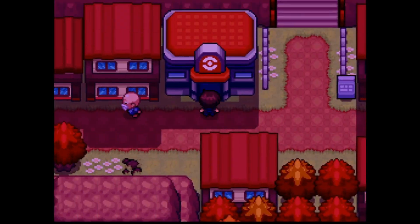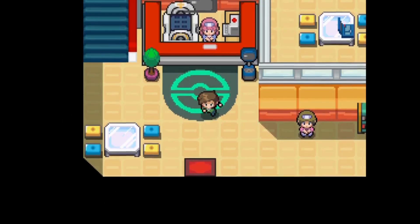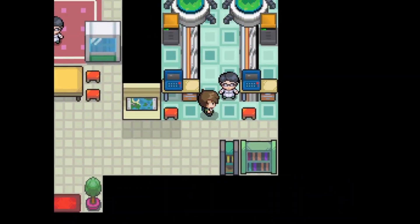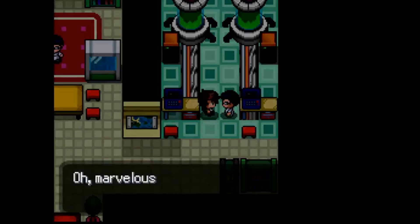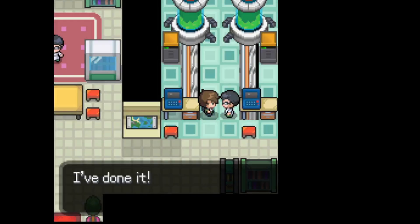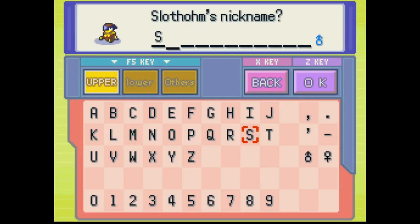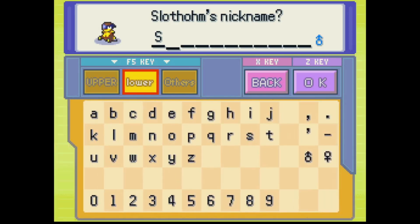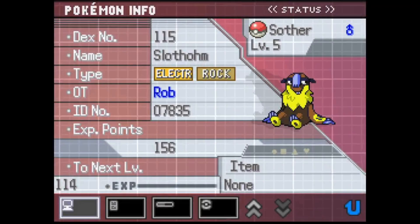We're going to head back to town to heal, free up a space in our party, and then go visit the fossil expert. Reach into your general items pouch and hand the Necromancer your fossil of choice. Anyone else wonder why these fossil guys never do any work on ghost-type Pokémon? We're just going to name the guy Sother. It's electric — a lightning-fast sloth.